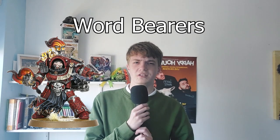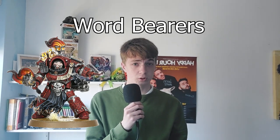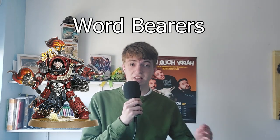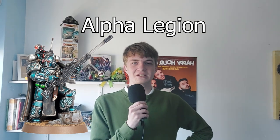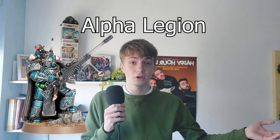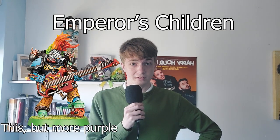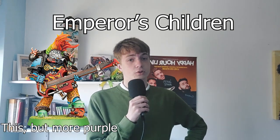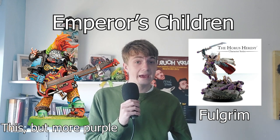Word Bearers are the religious fanatics — the Emperor rejected being their god so they decided to make the Chaos Gods their god instead, and it reflects on the tabletop as they love to play around with demons. The Alpha Legion are the spies whose goal we genuinely don't know — are they good? Are they evil? We will likely never know. Emperor's Children are the legion who will certainly be their own army at some point. They follow Slaanesh so they enjoy doing crimes against humanity, and their Primarch will likely be the next Primarch model.